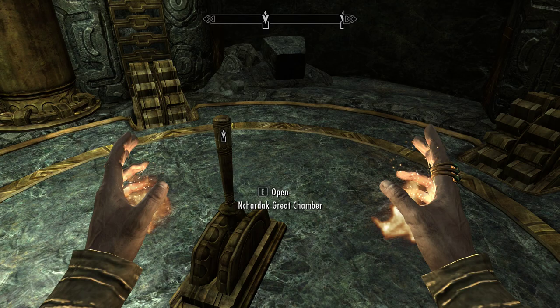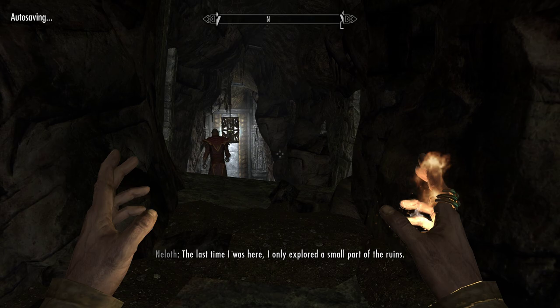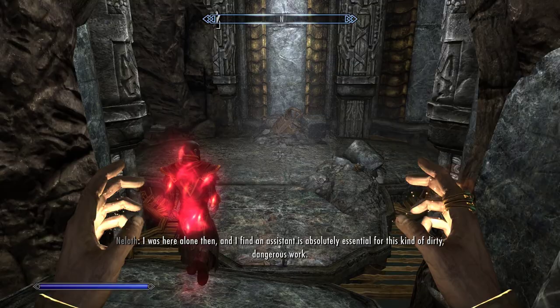Elevator. That's mysterious. The elevator only transfers the person who pulls the lever while I stand in it and don't get moved around somehow. Last time I was here I only explored a small part. I guess I'd better use Aura Whisper because Detect Life won't work.